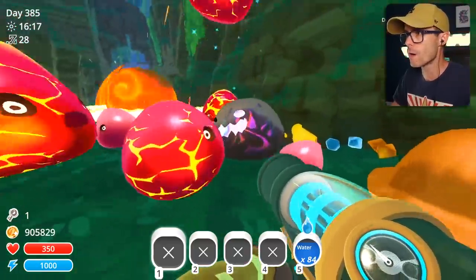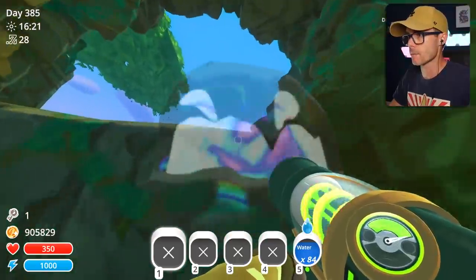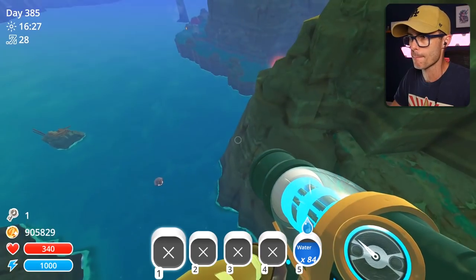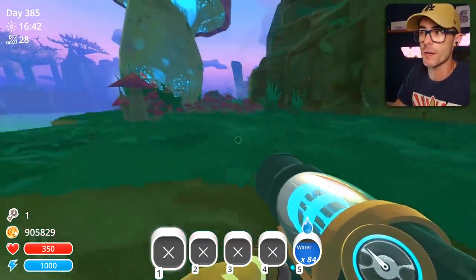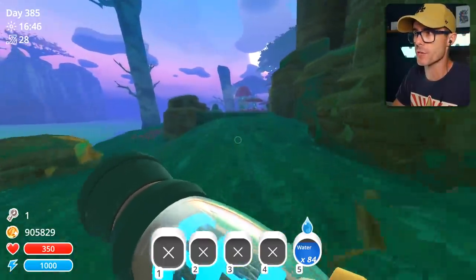I wasn't quick enough — I'm gonna delete him. I can jetpack to the moon if I want to, dude. I'm gonna shoot you into the water. He's gone now. So just over here is one of the locations where the Twinkle Slime actually shows up. Let's have a look and see if this dude is over here as I rub my face on the cliff.